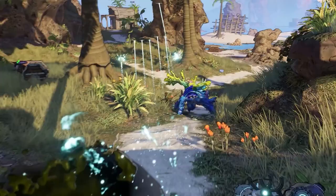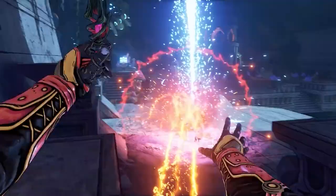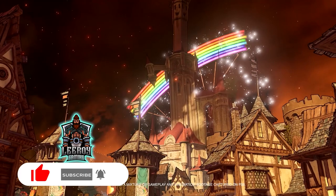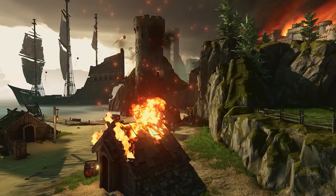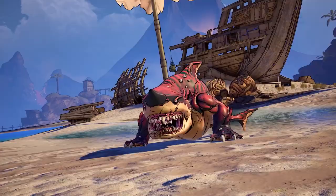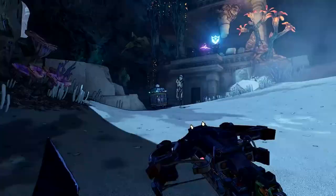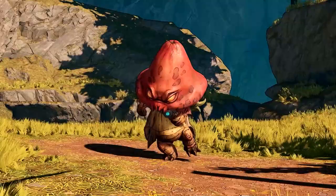With character creation and leveling, you're going to be leveling up certain stats in a very Dungeons & Dragons-like fashion: strength, dexterity, intelligence, wisdom, constitution, and attunement. But they relate to buffs you've seen before — strength increases your crit hit damage, dexterity increases your base crit hit chance, intelligence increases your spell cooldown rate, and so forth. These are essentially buffs from previous games, just with new D&D terminology.